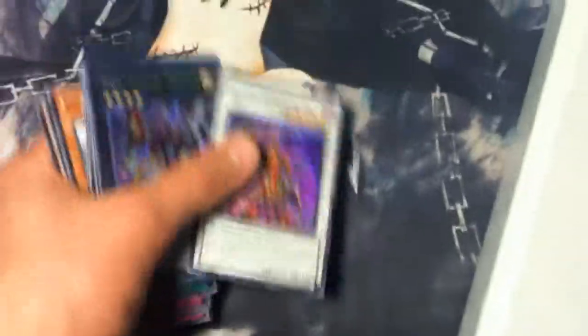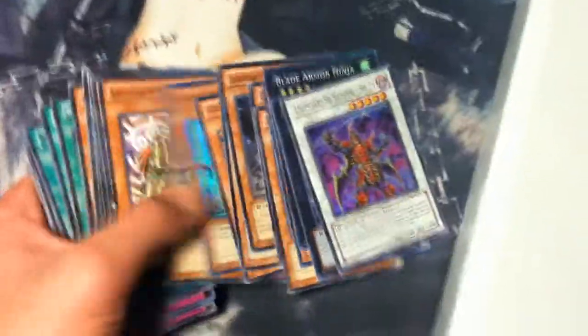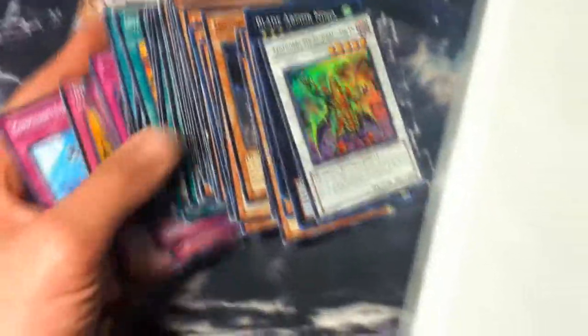Moving on, I have a Six Samurai deck. I'm going to go through that real quick — this basically has everything for the main deck, plus an Ultra Sheehan. So that's everything there.